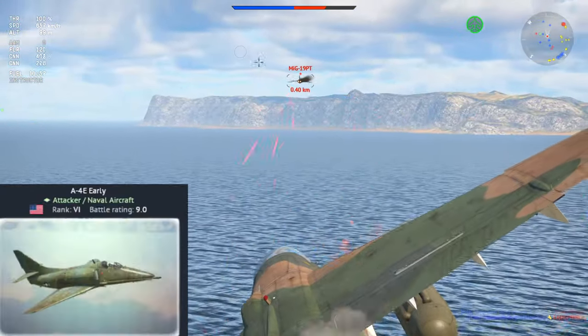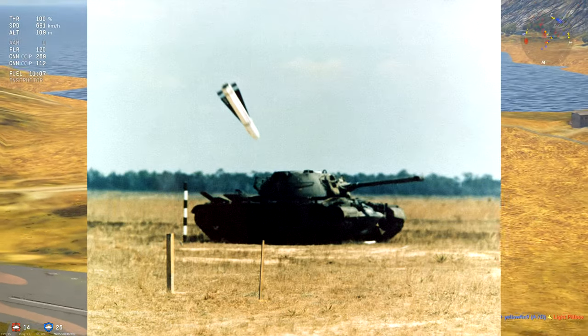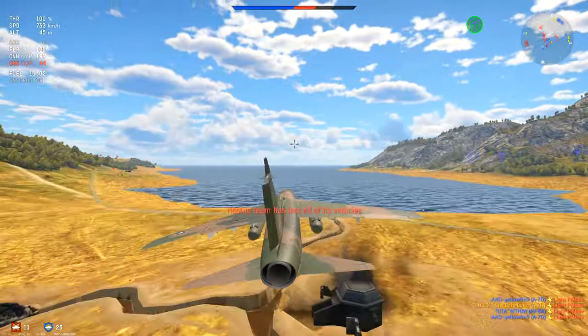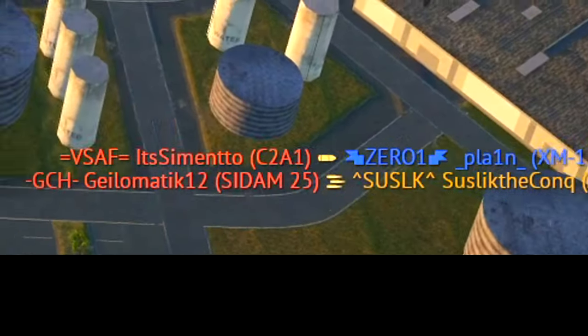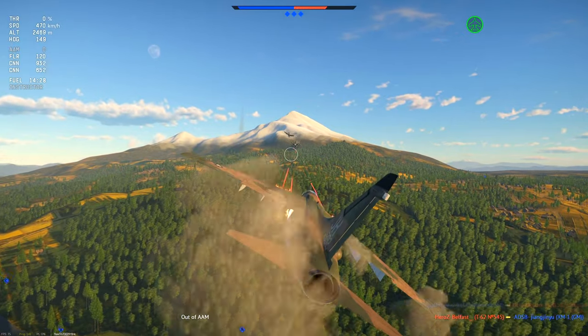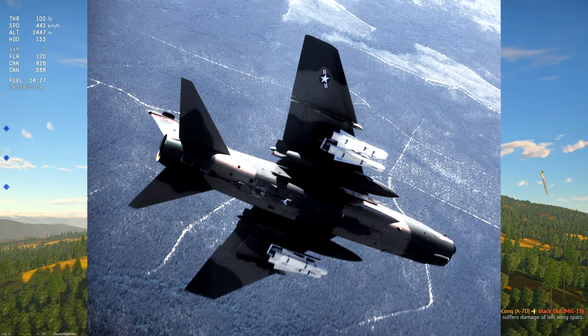The A4E is still much more superior in ground support, but this might change when devs add Maverick rockets to the A7D — they're laser-guided, meaning they can be mouse-guided in this game, just like the Yak-38's ATGM. They're also 100 meters per second faster than the Bullpup.